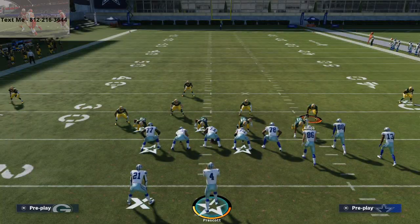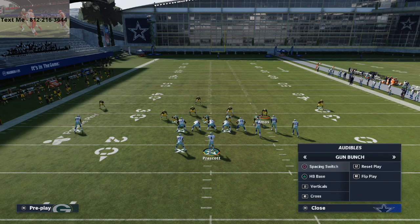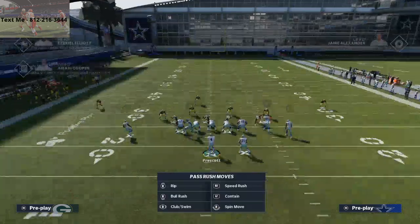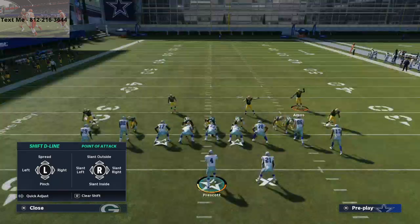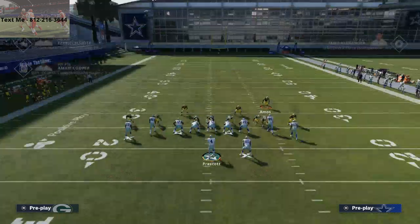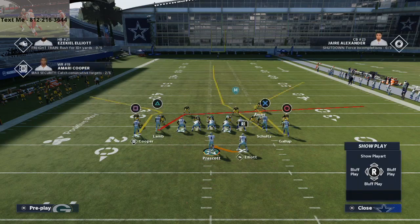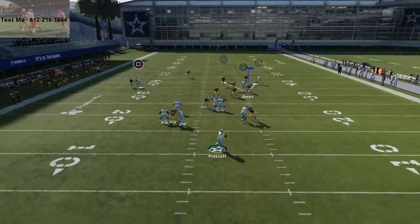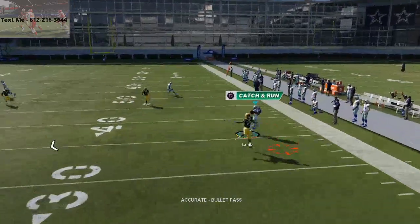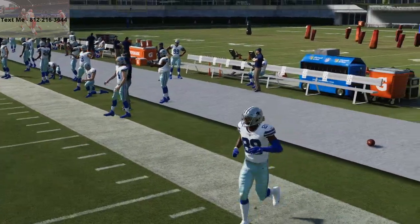If you're on offense and want to stop this blitz, all you have to do is run a play action play and leave the play action on. You can see Za'Darius Smith did get a shed but didn't get in. The coverage is really good from this setup regardless - it's a solid pressure all around.